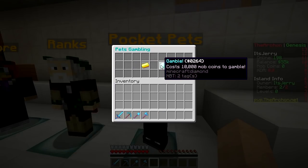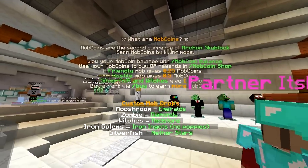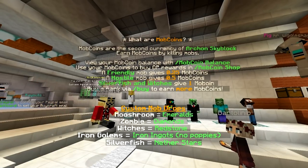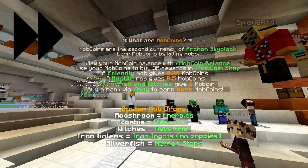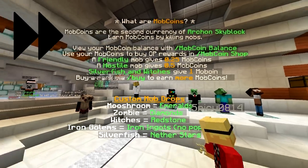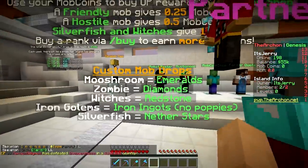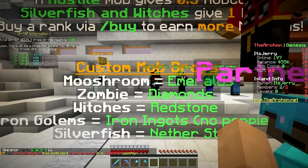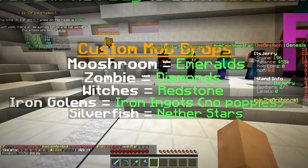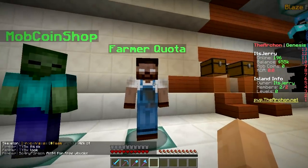You can get pocket pets using the gamble feature which costs 10,000 mob coins. Mob coins are the second currency of Archon Skyblock - you earn them by killing mobs. View your mob coin balance with the mob coin balance command, and use mob coins to buy op rewards. They also have custom mob drops - for example, mushrooms drop emeralds and silverfish drop nether stars. Amazing!